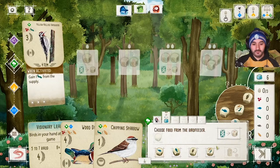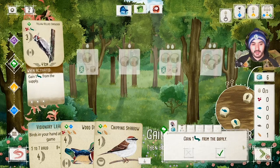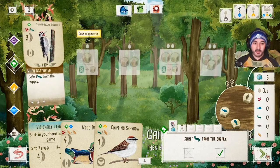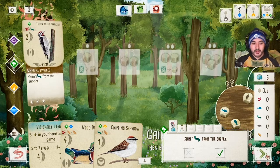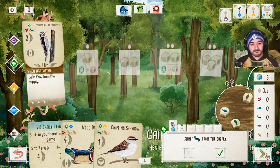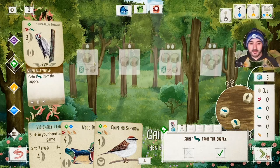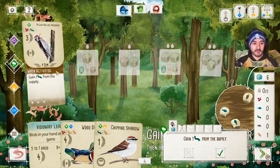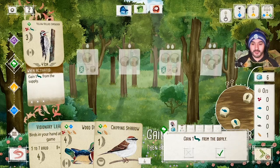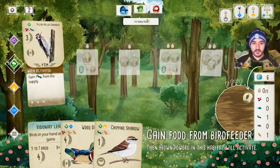I'll gain food — I'll take a grain. In the real board game, I'd place a cube on the gain food space. I can also discard a card to gain an extra food, but I don't want to do that. Then the cube moves down the row to the Yellow-bellied Sapsucker, and its 'when activated' effect triggers — gain one grub from the supply. So I'm gaining a free grub, basically gaining two food instead of one. That's the engine starting to work.